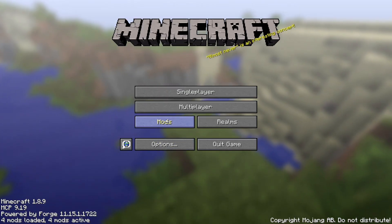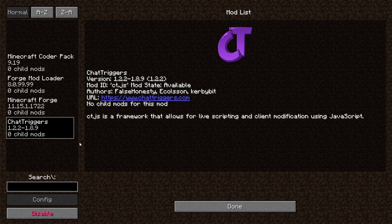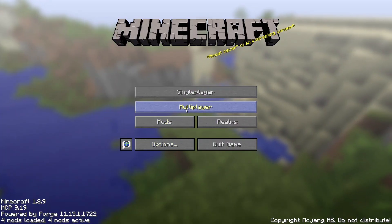Once you're in your Minecraft launcher, go to Mods and make sure it says Chat Triggers. If not, go ahead and redo all the steps. If it's still not there after doing it a couple of times, please message me on Discord — join my Discord server down below in the description.